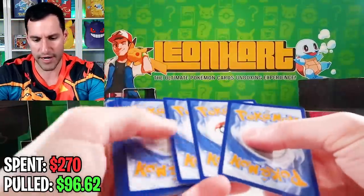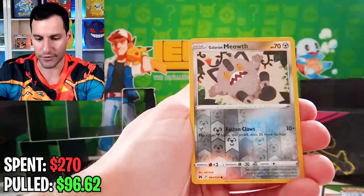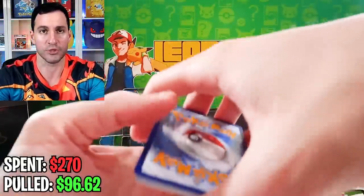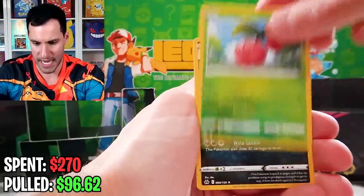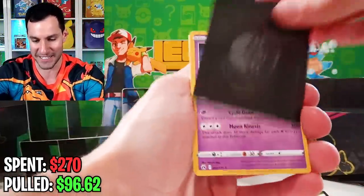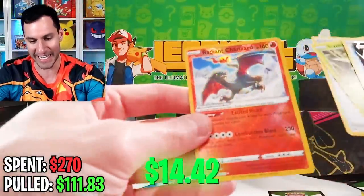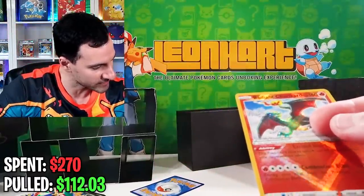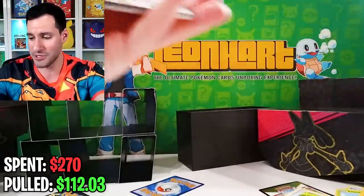This is the only product Crown Zenith has right now, but I believe there will be more — like Mini Tins and other sorts of products for Crown Zenith. We've just got the Collection Boxes and Elite Trainer Boxes right now. Luxio, Purloin, Grubbin, Scraup, Helioptile, and a Pangoro. Let's see if we can continue — I think there's something in this one. Is it a Charizard that just fell? It is! Not just a Rotom — we got two Radiant Charizards! Going to y'all of course, but that helps us try to get somewhat closer to the $270 mark.